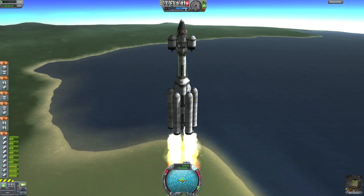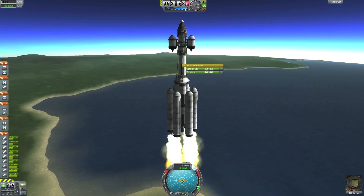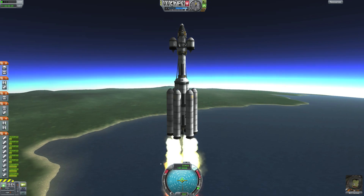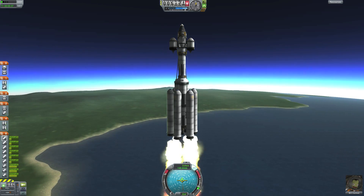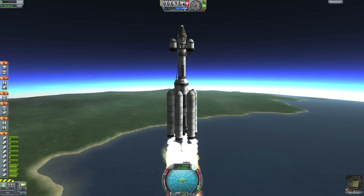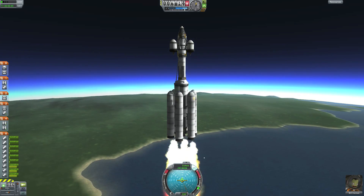In the middle we have a fuel tank that will help us get into orbit and start our transfer burn. On the bottom we have 6 solid fuel engines that are about to run out, and we have 3 liquid fuel engines that will take us the rest of the way up.